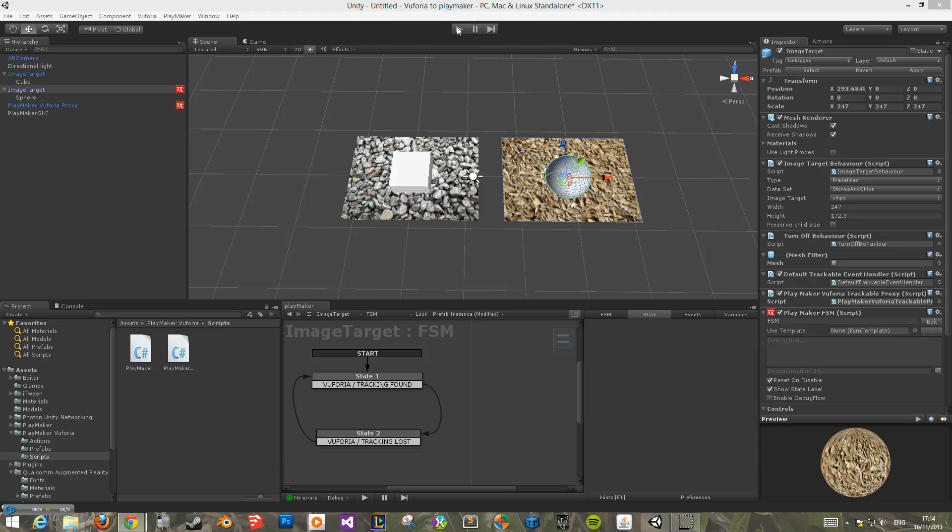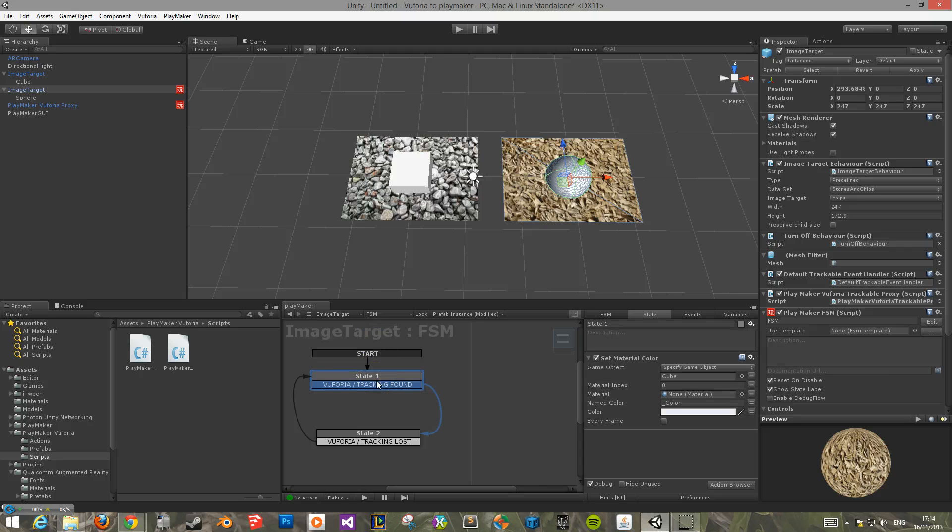So the purpose of this tutorial — I'm going to show you what I have. The setup for the playmaker action is as follows. On the one with the sphere on the right, I have a playmaker FSM and what it does is: on marker found, it will move to state 2 and change its color to purple. When the tracking is lost — when the marker is removed — it will go back to its original color, but it's manipulating the cube's color on the other marker.